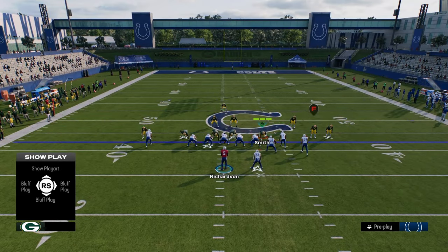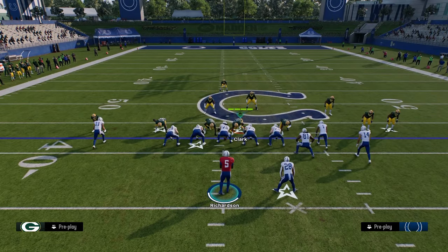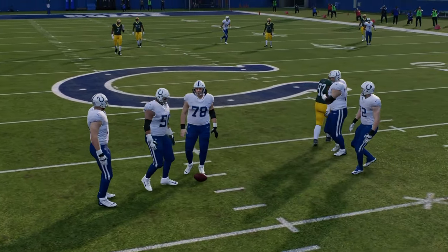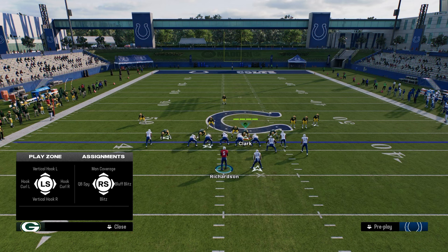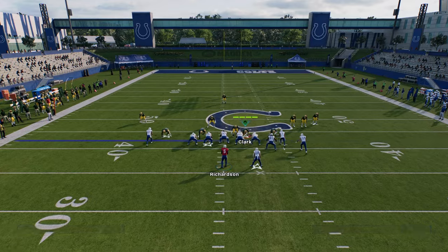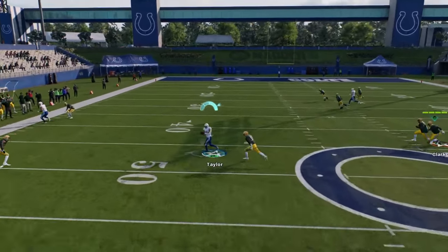You also have this Texas route — super sharp cut. Let's just put these guys in verts. The running back Texas route is a man-beating concept — see here, he just cuts sharp against man. So you have that against man and you can build around it.